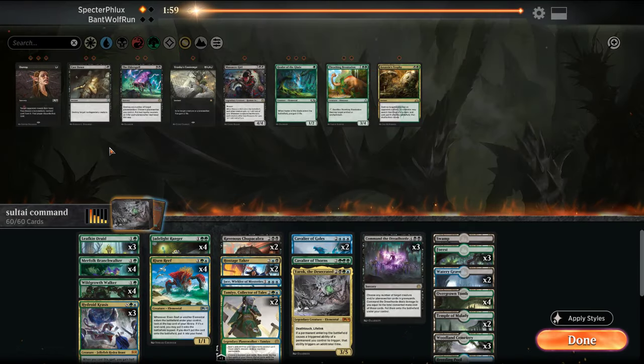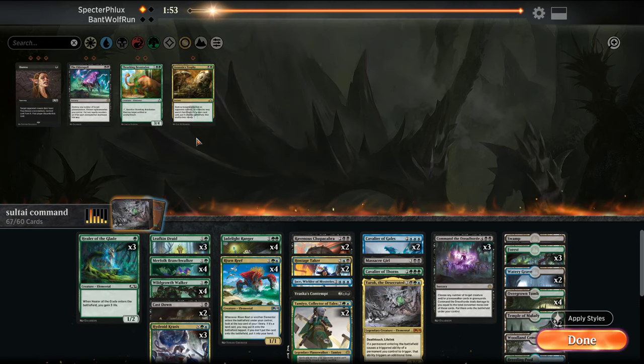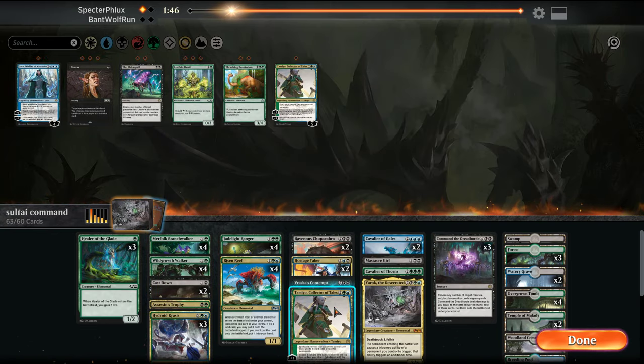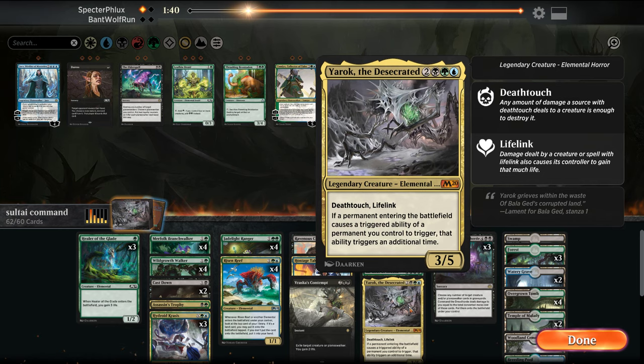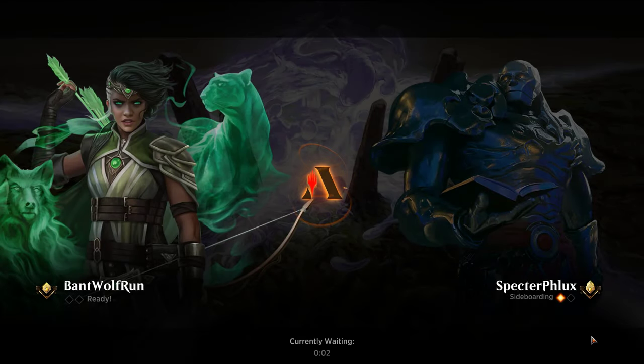Alright. Sideboard: Cast Downs, Vraska's Contempt, Massacre Girl, Healers, and Trophy. Out: Druids, Jace, Tamio. You have reach — you're actually pretty good. Yarrok's probably too slow. Shave down a Command. Just a bunch of removal, grind him out — play more Sultai than combo. I think I want to try the next one afterwards, maybe off-stream a bit more to fine-tune. I just never play out those ramp Elementals on two — I'd rather just play out Wild Growth Walker.